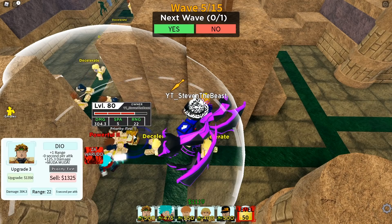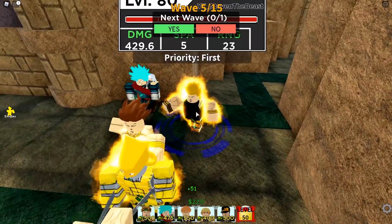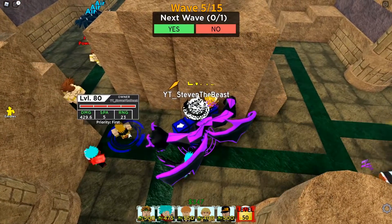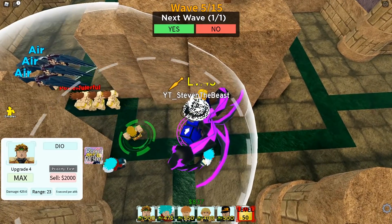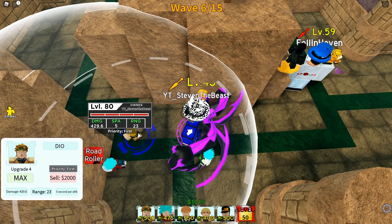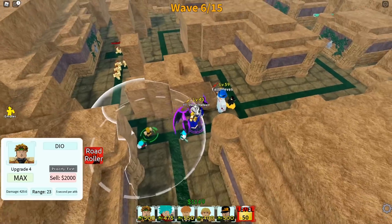Right now we're looking at 304 damage — that's absolutely crazy. We're going to upgrade to level 4, the final form Dio. His hair and clothes actually changed. So we have the Road Roller ability — it drops a huge truck down and does it 6 times for 429 damage each. It first freezes the enemies, then smashes 6 times for 429 damage each. That's actually insanely OP.